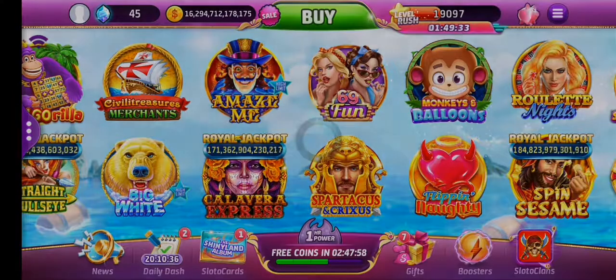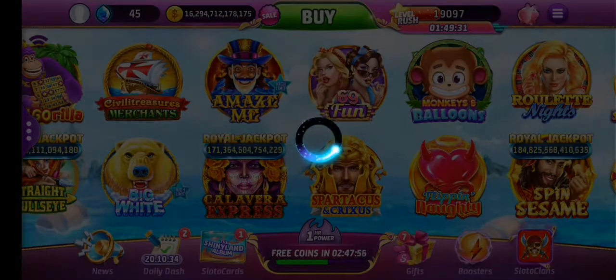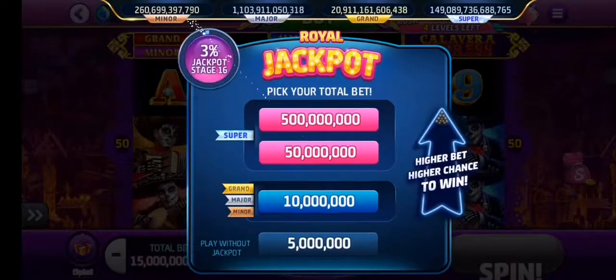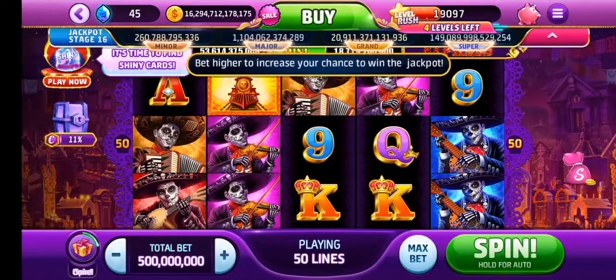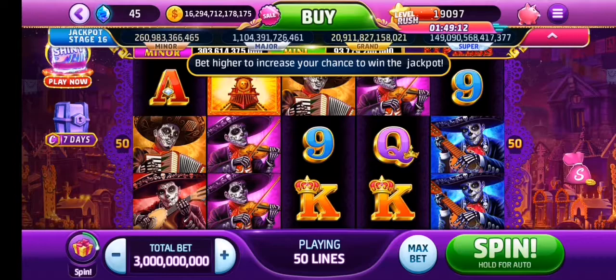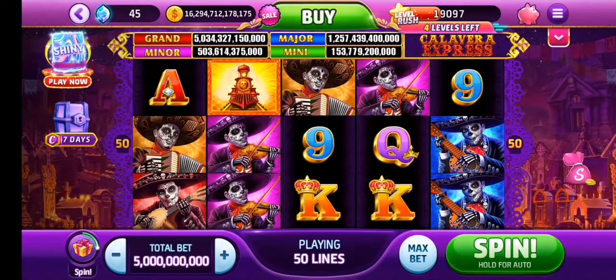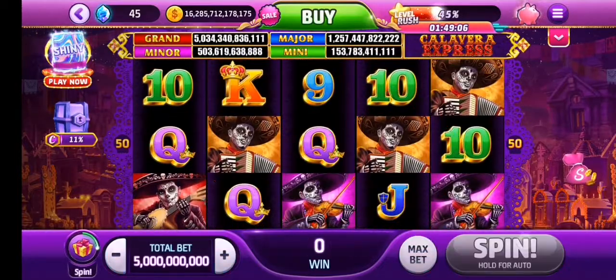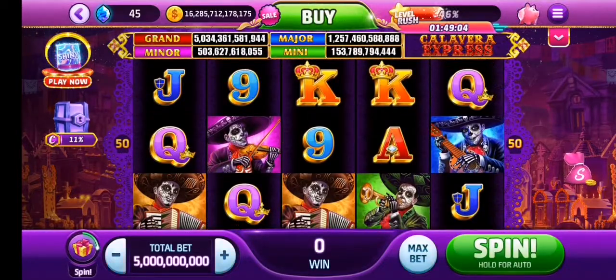We've leveled up once already, so let's go to a different game. Let's go to a Royal Jackpot game — Calavera Express — another game I've not been on for a little while. I'm going to bring the betting down a little bit, I'm not going to bet as much as I usually do. We'll stick with the 5 for now. Once we get below 15 trillion, we're going to go back to about 3, and if we get lower then we'll just go down and down.